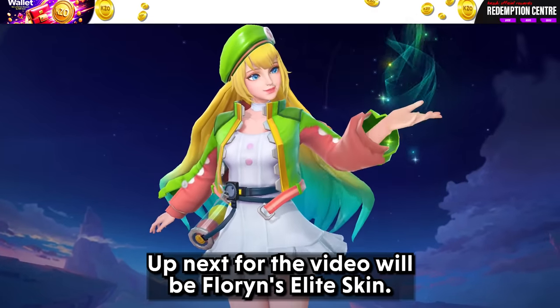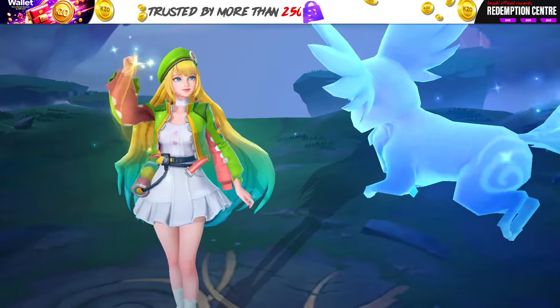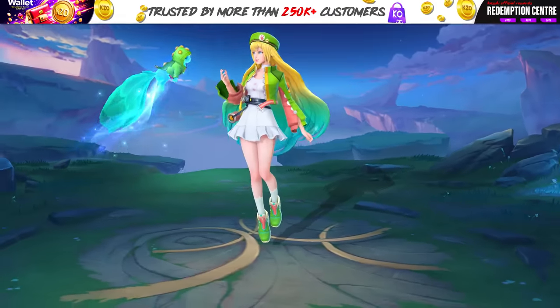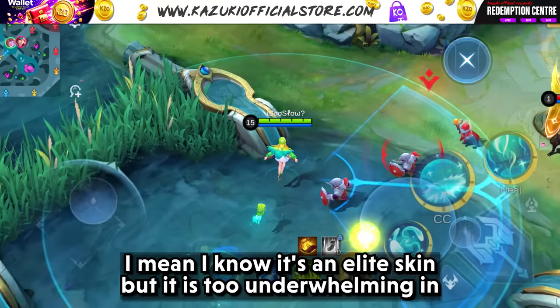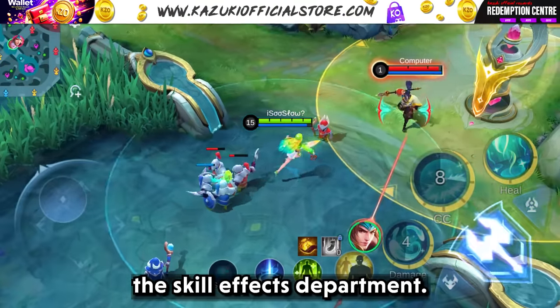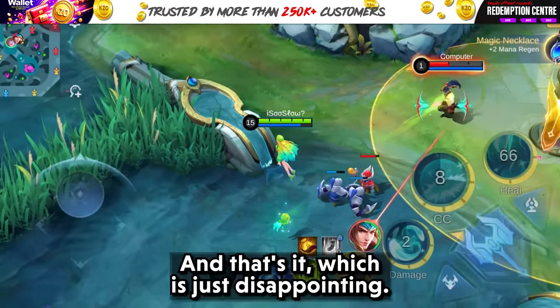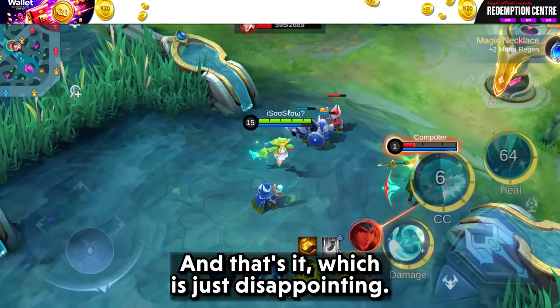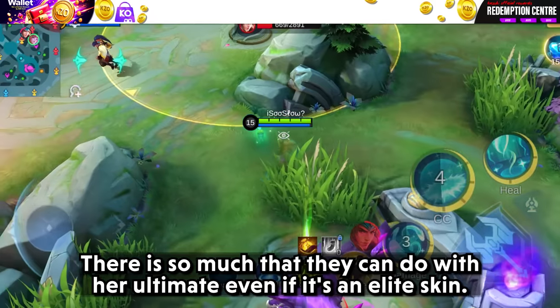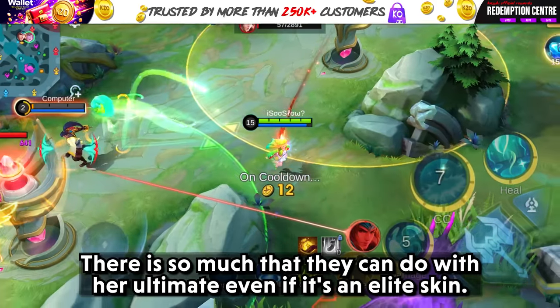Up next for the video will be Florine's Elite Skin. I know it's an elite skin, but it is too underwhelming in the skill effects department. The hero model is great, but her ultimate is just green — and that's it, which is just disappointing. There's so much that they could do with her ultimate, even if it's an elite skin. Just some small touches would make this skin good.